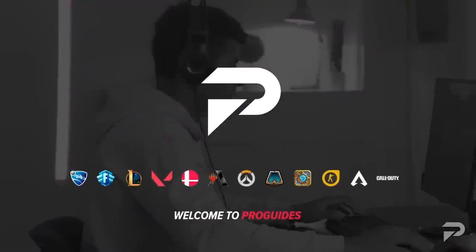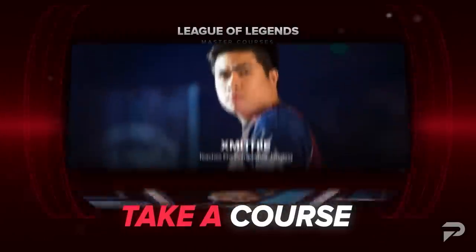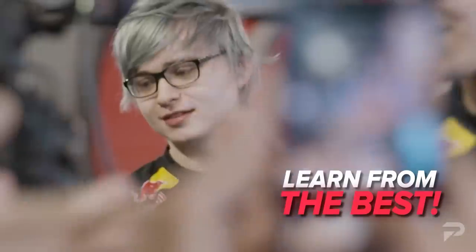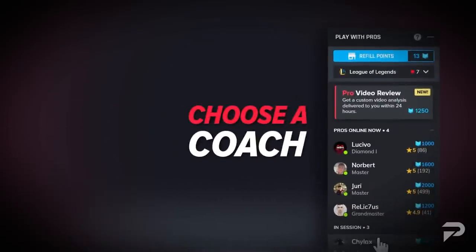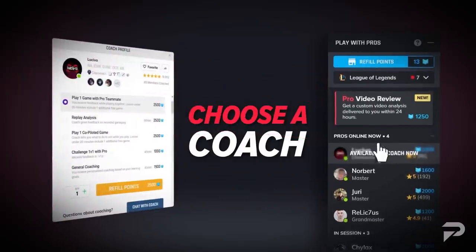And that's exactly what we try to teach you over at ProGuides.com. We're offering hundreds of courses from top pros like CoreJJ, Doublelift, and so much more. If you aren't interested in the courses, our selection of high elo coaches are here for you 24/7. No matter what your goal is, ProGuides can definitely help you out. Unless your goal is to get a girlfriend, because we're not going to help with that. Anyway, let's get back into the video.